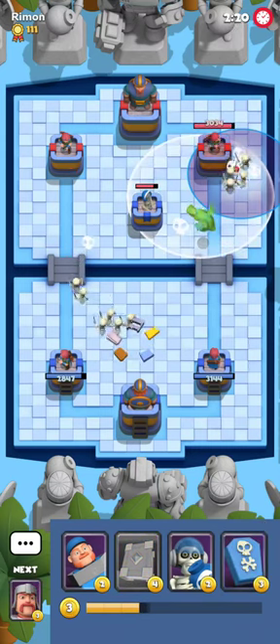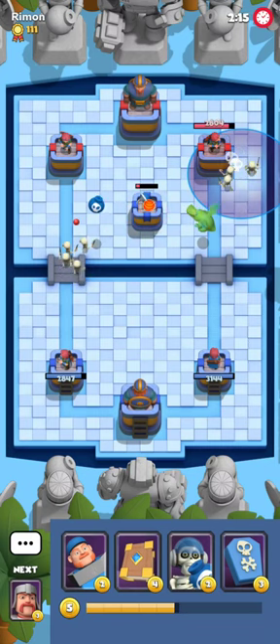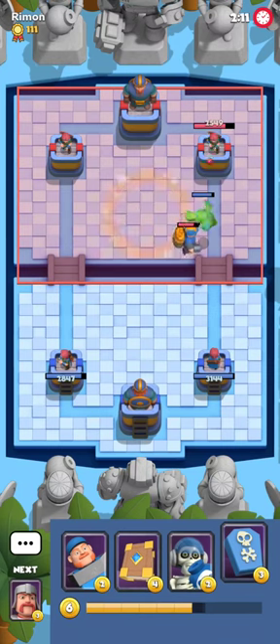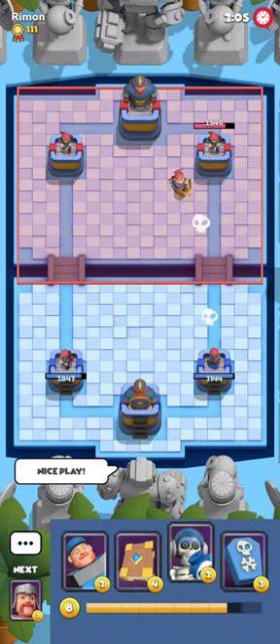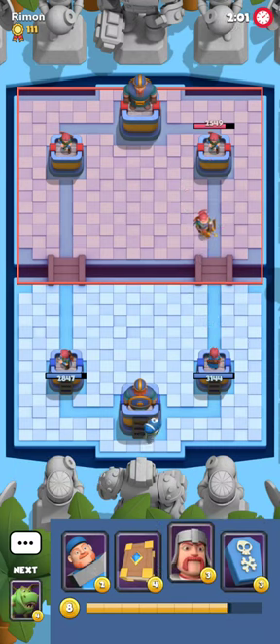I'm gonna get a very cool Splemetry here and play a Cyclone myself. Unfortunately the tower is not locked onto the T-Rex, so I'm gonna lose a lot of DPS here and my T-Rex actually won't do anything in this attack. Very unfortunate, but at the same time very well done by him — I'm gonna drop a nice play here because he played that defense very well.